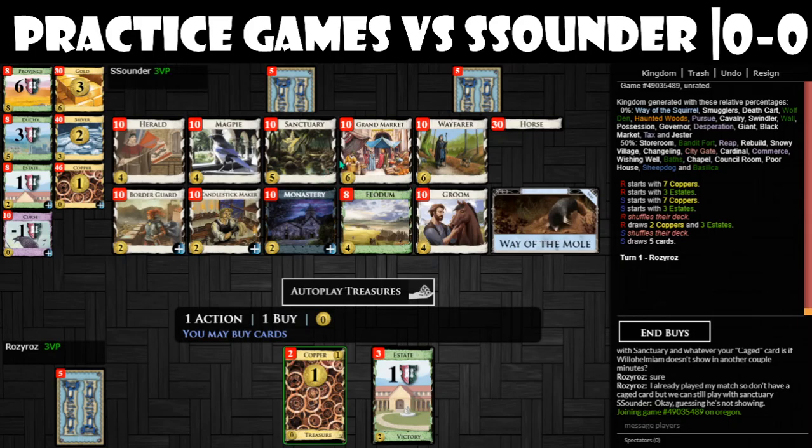For buys, we have Sanctuary, Grand Market, and Candlestick Maker. For trashing, we have Sanctuary for exiling and also Monastery. So I think it's open here, probably with a Border Guard.